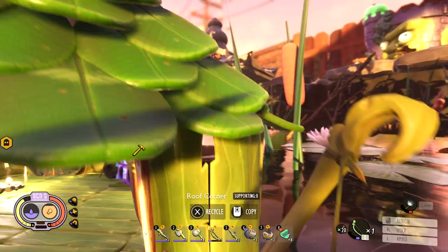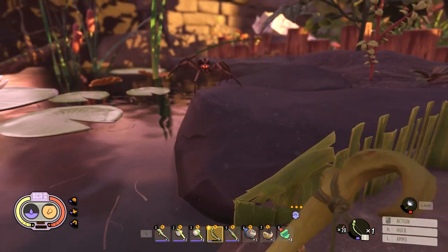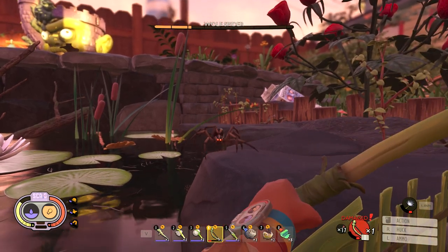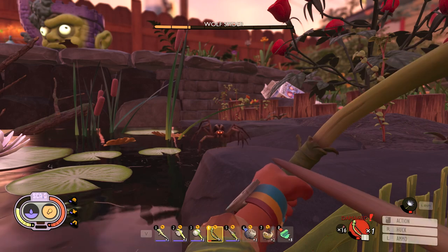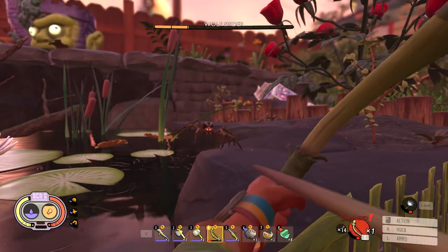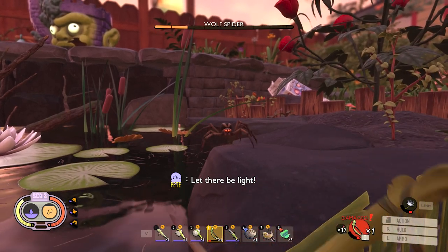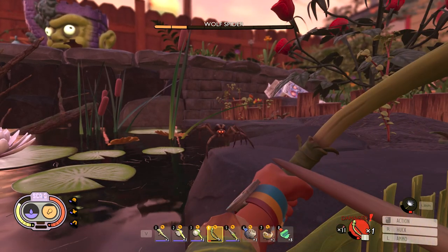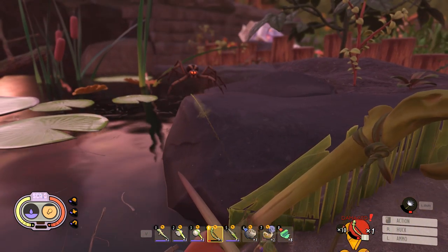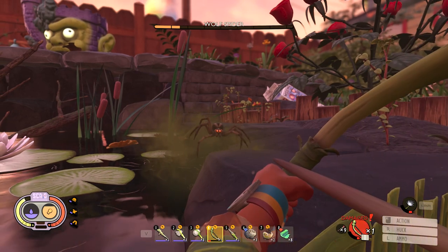I dropped a stack — there we go. The gas arrow: I don't want you to waste it and miss because we are missing half our shots. He's being so glitchy. I don't know what the description says. Okay here we go — get him! Oh nice, yeah, it releases a cloud. You don't really have to hit him directly; you could shoot at his feet.